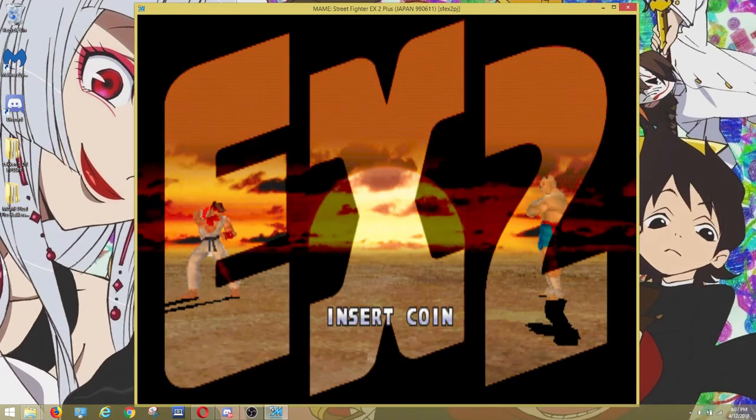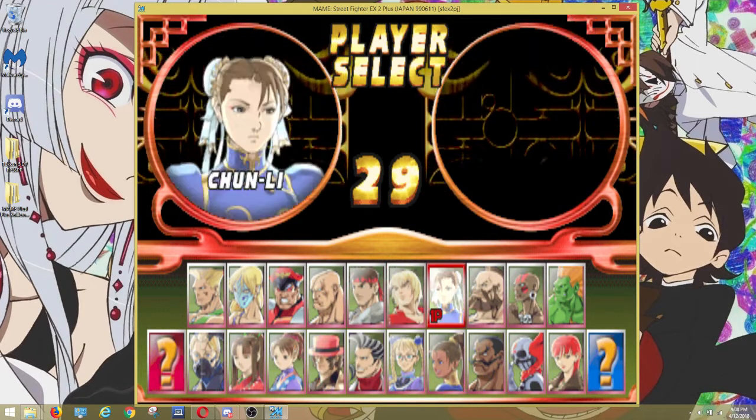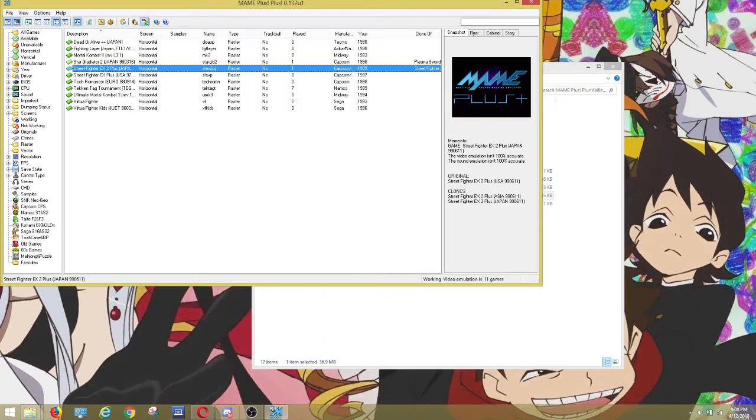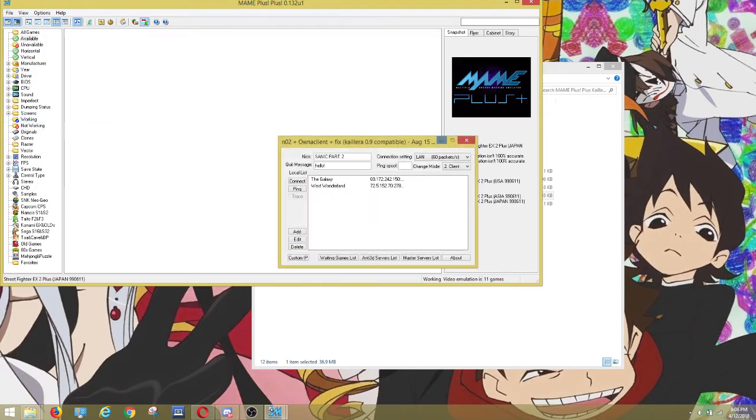That's pretty much it for controls — you have all of that, then hit Escape to leave. Now for netplay, it's actually very easy. You hit File, then go to Netplay, and you're there.